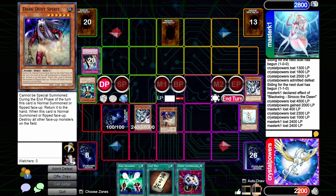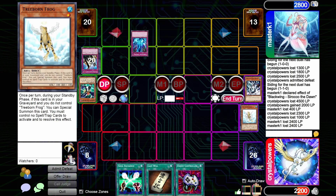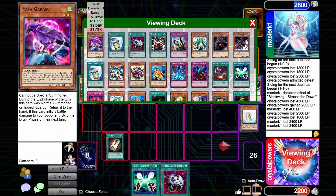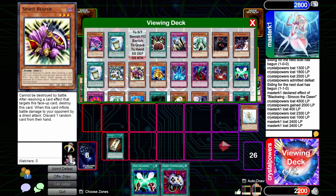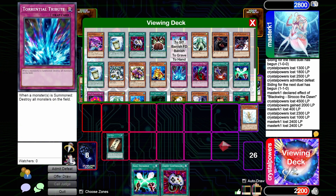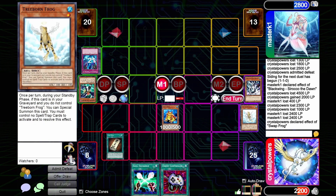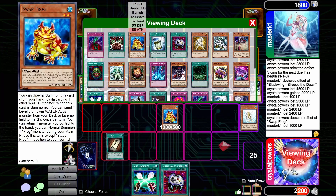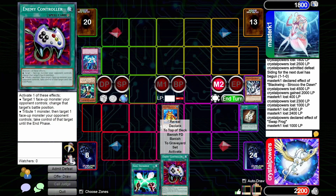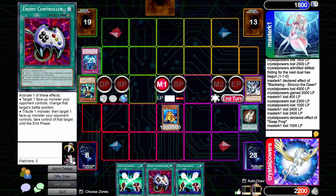To grave. Dark Dust Spirit. Last Will — dang it! I don't think I have enough to actually kill you. I can't summon that out. Damn it! Who's gonna Yada lock you? I can't — you can't Yada off a Last Will. Swap Frog — fine. I don't have a clear effect. I think I still have one more frog left in deck. I'm just gonna go ahead and take my thousand. I got Swap Frog.